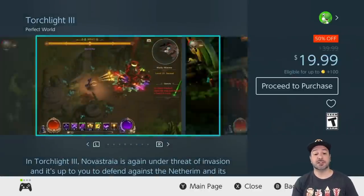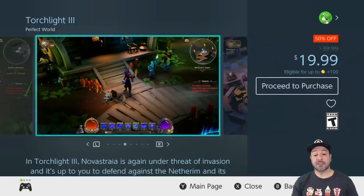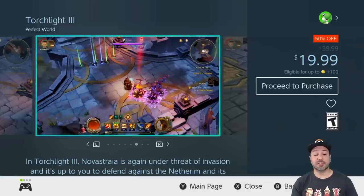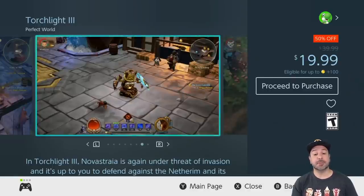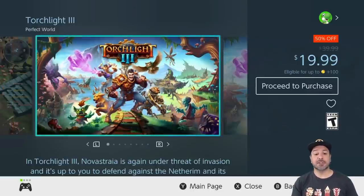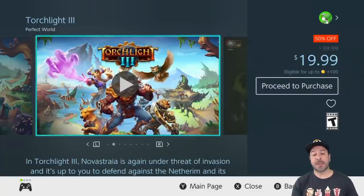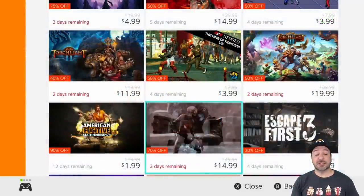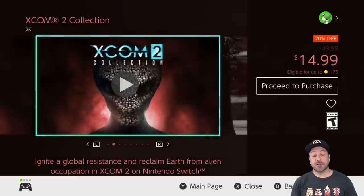Next is Torchlight 3, currently 50% off at $19.99. This is a Diablo-styled action adventure dungeon crawler, and it's a game I love to see because the developers keep giving free updates and new content. I love supporting games where the developers keep giving you more reasons to come back, making it an ever better value.